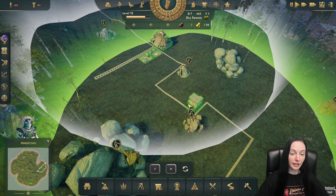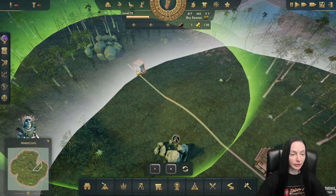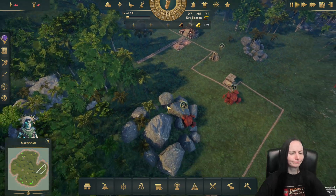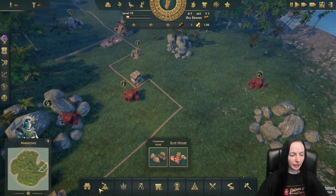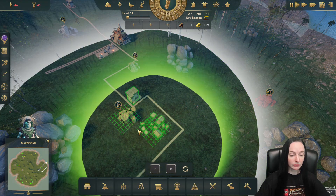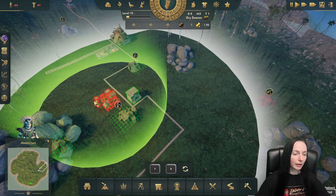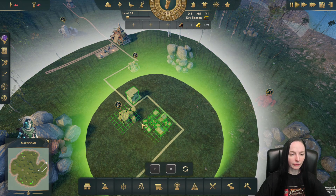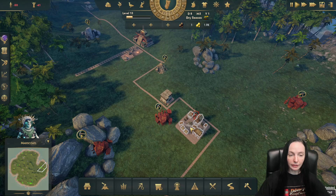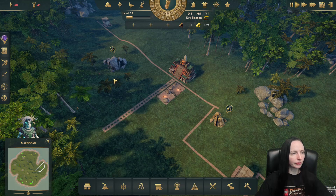Some of the things this game features is a lovely system where we can sacrifice people. All right, let's start building up. As you expand, you pray to the gods — all that good stuff. Different gods, when you unlock them, unlock different buildings and different things.